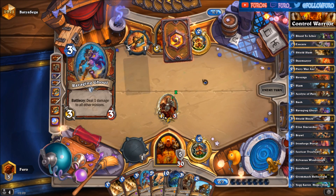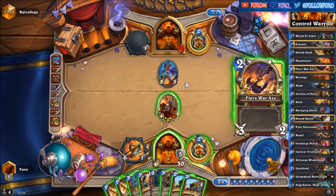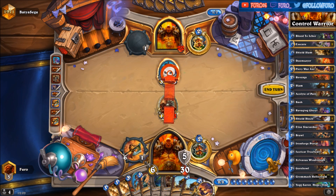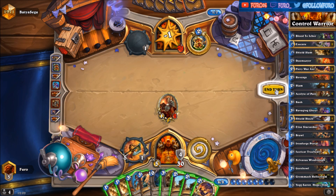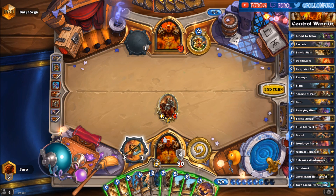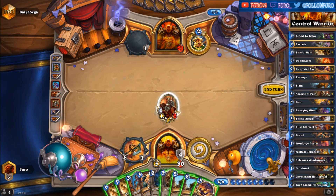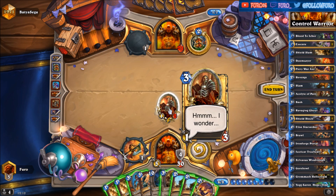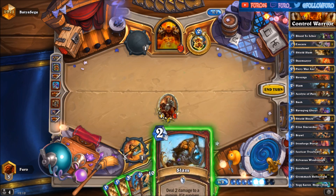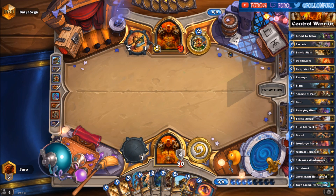He wants to get us more card draws and we're going to fatigue earlier — that is pretty bad. Every card counts here. We have four, six, eight, nine cards in hand. He might hit the Acolyte of Pain for two and we will draw too many cards. Maybe we should use the Slam on our own minion so we're only drawing one card from the Acolyte of Pain — not overdrawing. Already three cards ahead here.